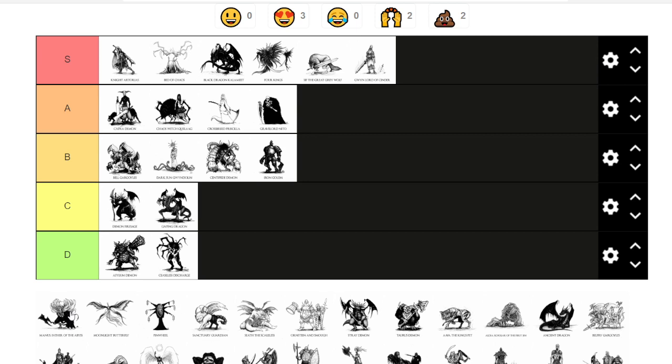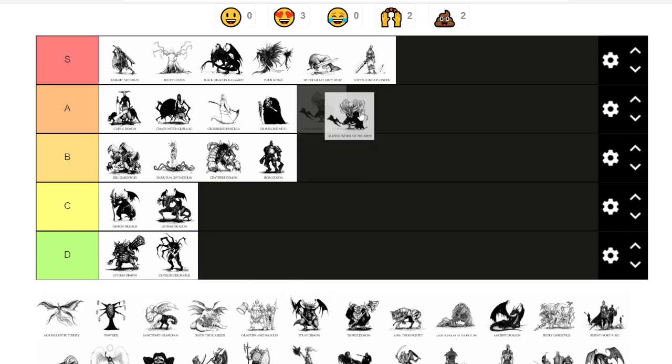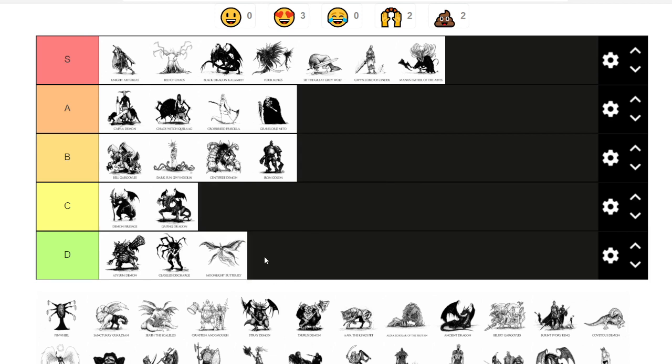Manus, Father of the Abyss — this can be a very difficult fight and the area is very cool, so I'm giving him S tier. I died many times in this boss fight and it's annoying to get there as well, so definitely S tier.